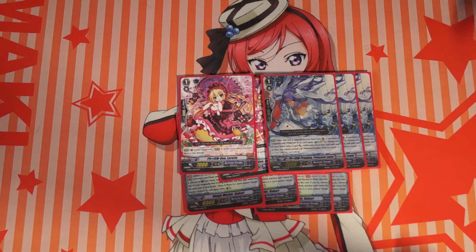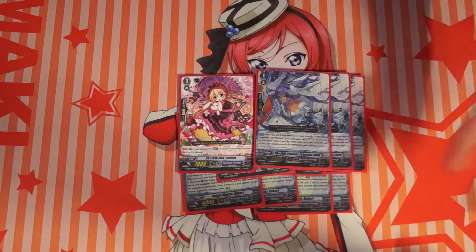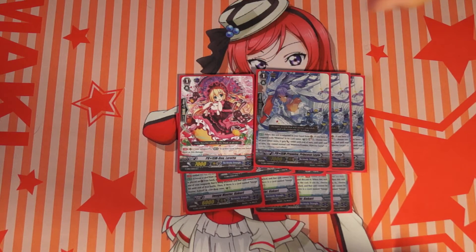Leite's ability to counter charge, soul charge, and give power is very important in this deck because we do use soul quite a bit with Celtic and Rosa. So it is very important. And also, power is what we do.